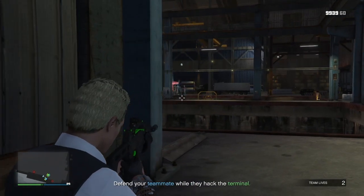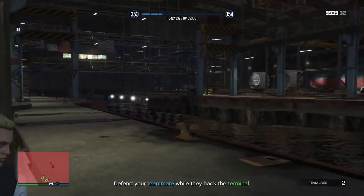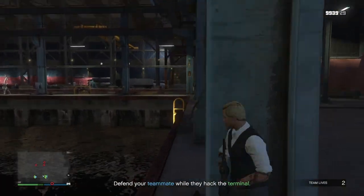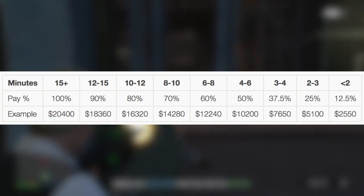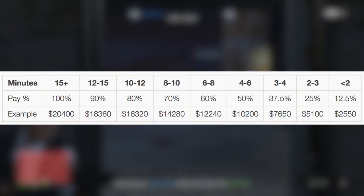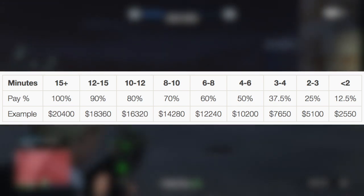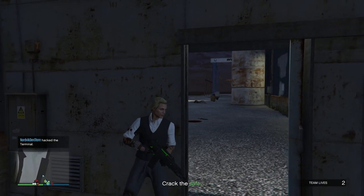Before we jump into Lester's specific missions, let's talk about the best way to make money with a contact mission. Since the rewards are time-based, the best way is to complete missions in a bit more than four minutes if possible. Here's how the payouts go: over 15 minutes gets 100% payout, 12–15 minutes is 90%, 10–12 is 80%, 8–10 is 70%, 6–8 is 60%, 4–6 is 50%, 3–4 is 37.5%, 2–3 minutes is 25%, and under two minutes is only 12.5%. This is how Rockstar balances people doing things very quickly.